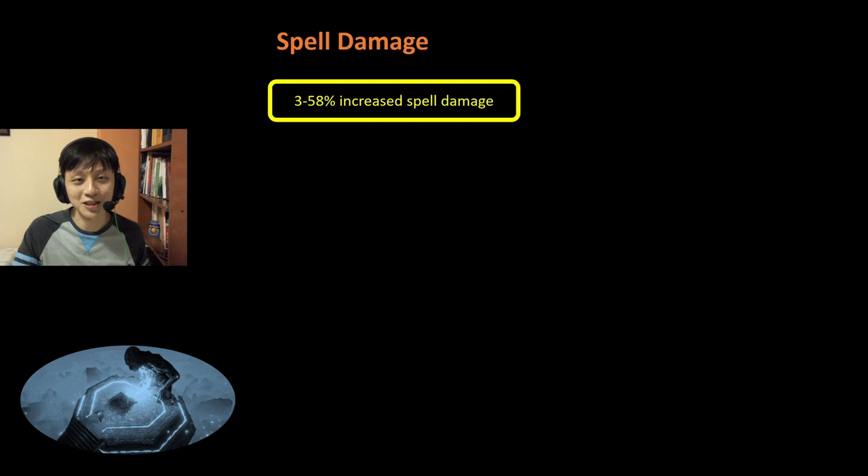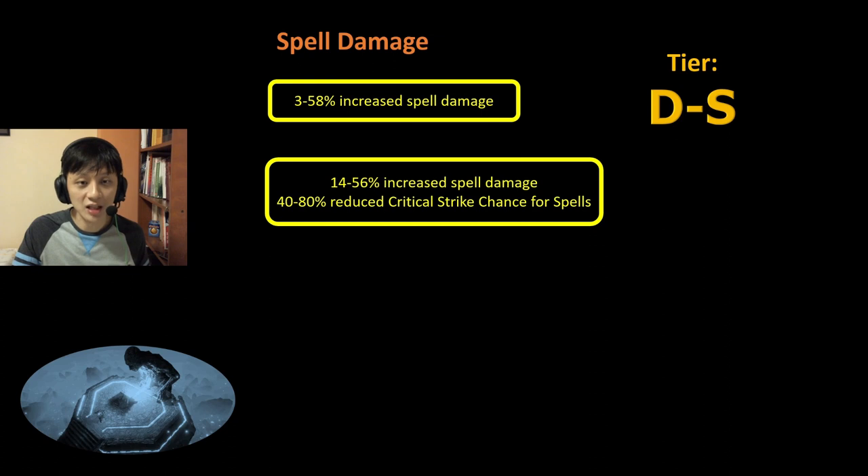Next, we have something very simple: Spell Damage. There's a huge range from 3% all the way to 58%, and I think that this is D to S tier. The 3% would be D tier, and the upper range of 58% is definitely S tier. We also have a variant such as 14-56% increased Spell Damage with the downside of reduced Critical Strike Chance for Spells. But for CODOT, reduced Critical Strike Chance for Spells does not matter much, hence I rank this B to S tier based on the amount of increased Spell Damage.